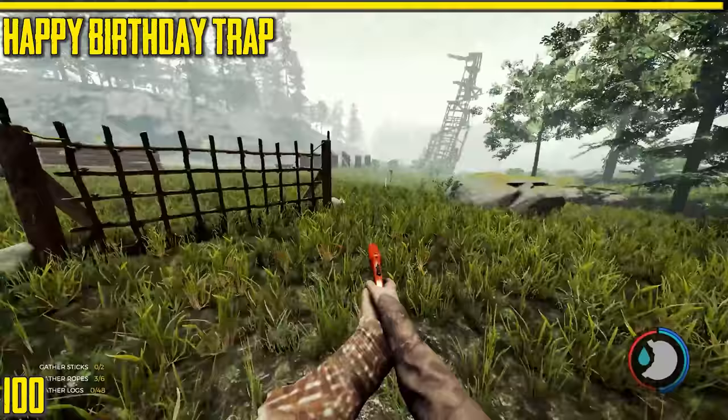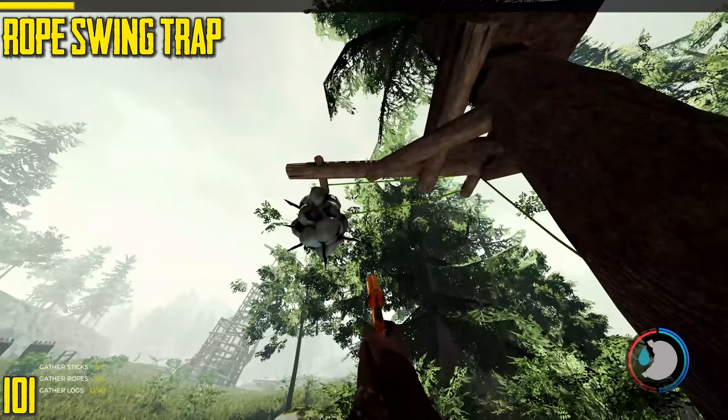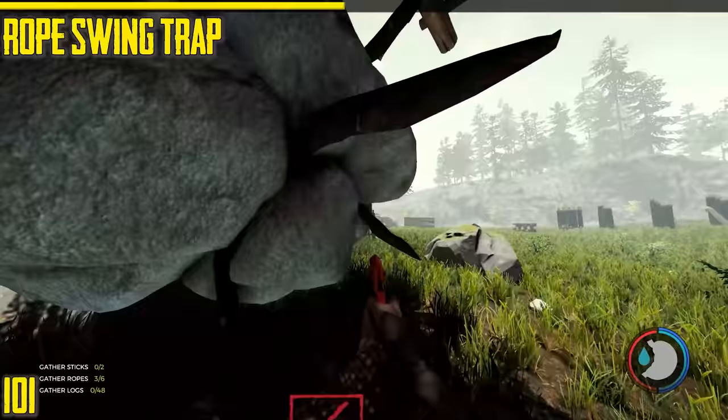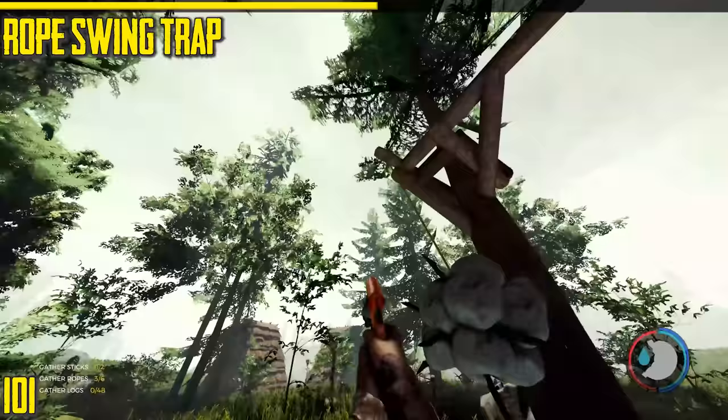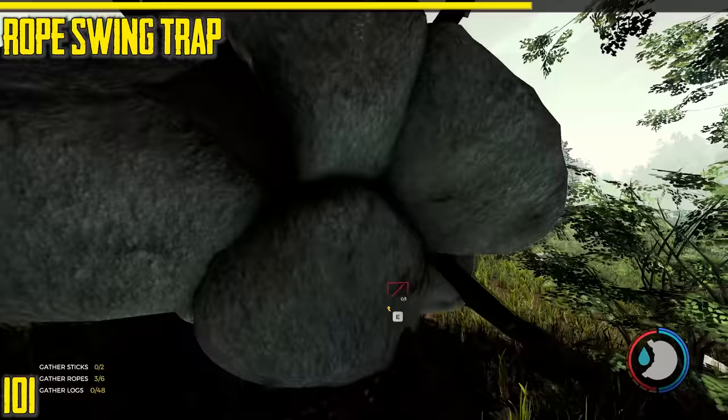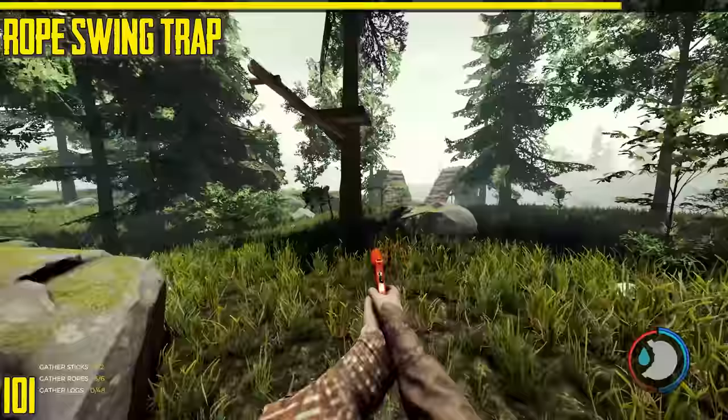Next is the rope swing trap. It does the same amount of damage as the deadfall and happy birthday traps. The problem is it's attached to a tree, and trees can be taken down very easily by armsies. It only swings on one side of the tree. It's very cool but not very useful. Two hits to kill mutants and one hit to kill cannibals — it's just a shame it's only attached to a tree.